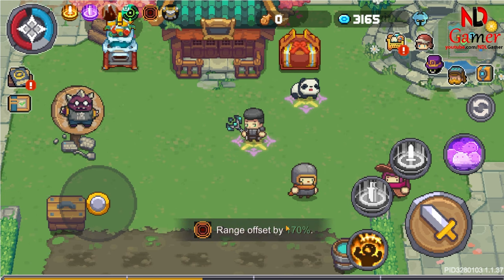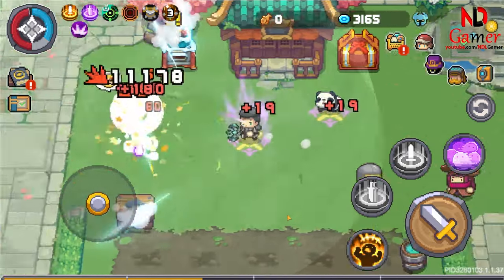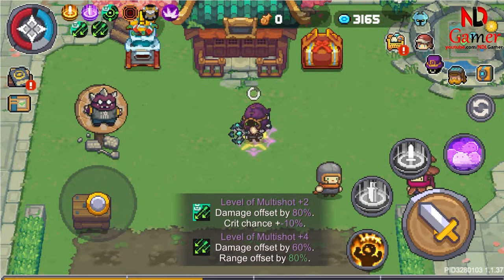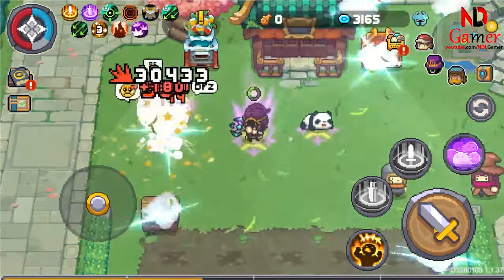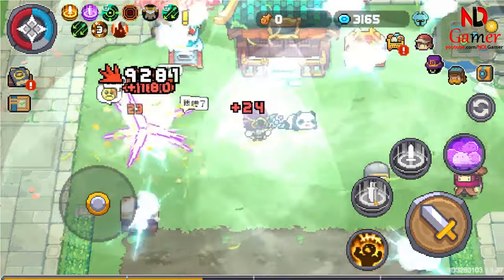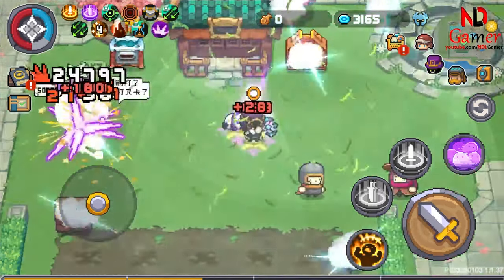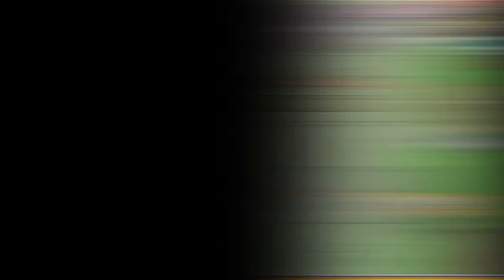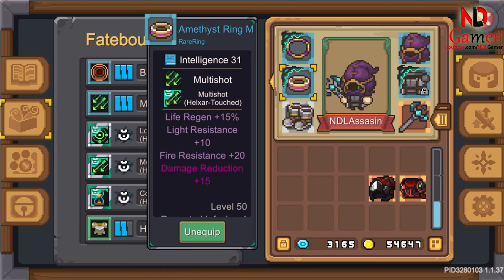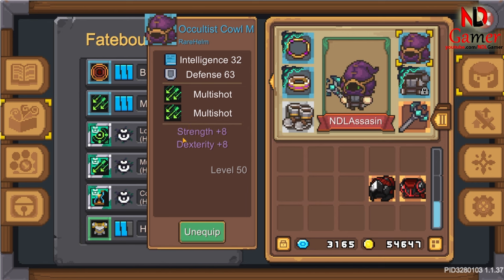Thirdly, for Fatebound, you'll need Blowout to increase the size of the Wind skill, Fatebound Multi-Shot to unleash more Gusts of Wind, and Fatebound Concentration to recharge faster. However, my equipment build is lacking one Blowout Helxer and two Concentration Shards. Also, there's an extra Fatebound Multi-Shot and Lock-On Helxer.